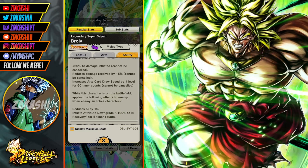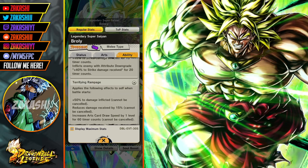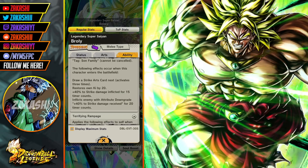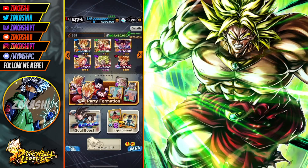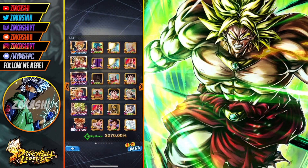Draw speed is always good on any type of character — everybody wants draw speed. While this character is on the battlefield, the enemy gets penalized for switching characters, which is really good. Yeah, just a lot of things he's got going on — he's looking like he's going to be a good unit. We'll just have to see how it actually works out on the battlefield, because characters don't always play how their kit appears.